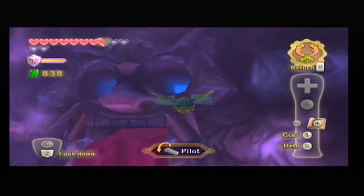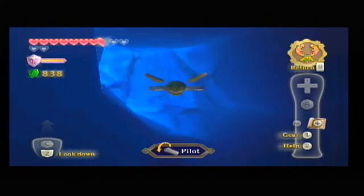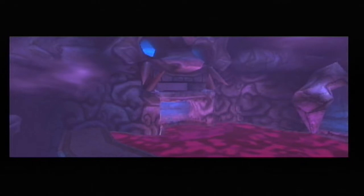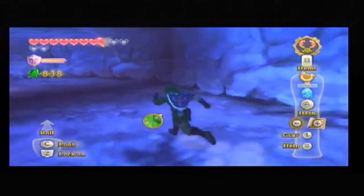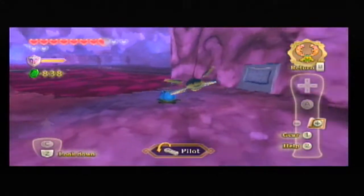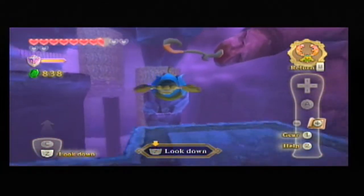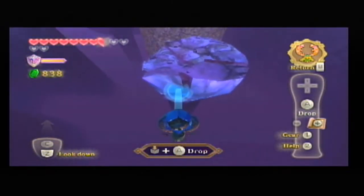It said something about a gemstone in the eye, and we've seen this kind of scenario before — just fly, turn, and strike. With this evil water disposed of, we can now break a block that's blocking my path. So we'll launch the beetle, pick up the bomb, hang to the right, look down, and bombs away. Fairly easy.